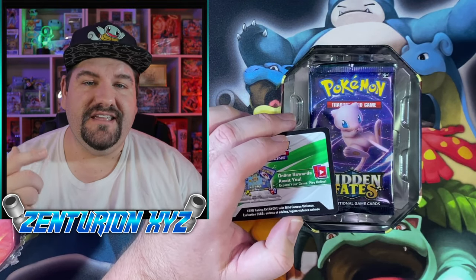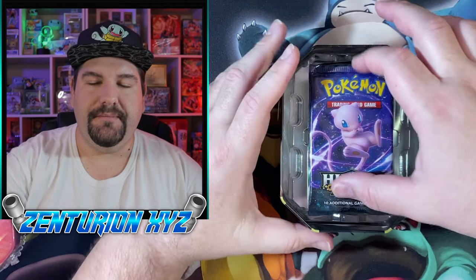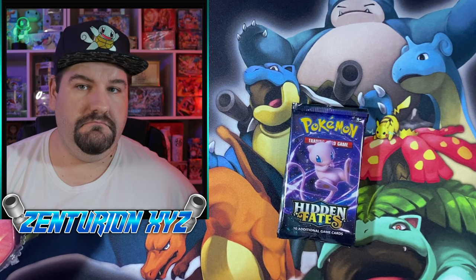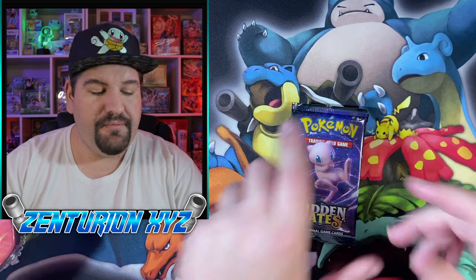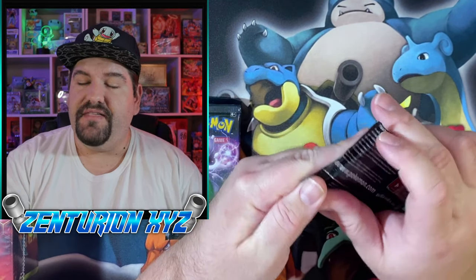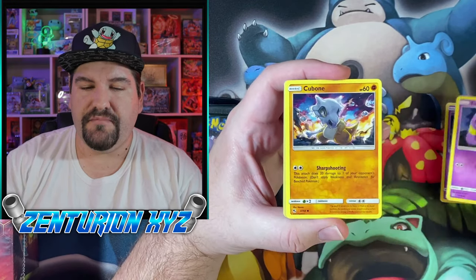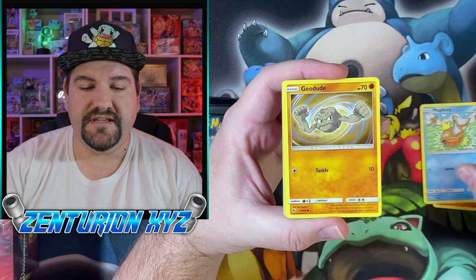They did just come out with news that Champion's Path is going to be coming out. That's going to be the holiday set 3.5 — we've had three sets come out already. 3.5 is going to be like the Hidden Fates equivalent. That one is going to be pretty interesting because there are going to be quite a few different items you can get: pin boxes along with an ETB that's going to be, from my understanding, very limited allotment. So if you are planning on getting the ETB, make sure you grab it quickly — pre-order.